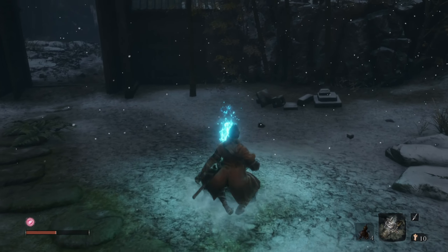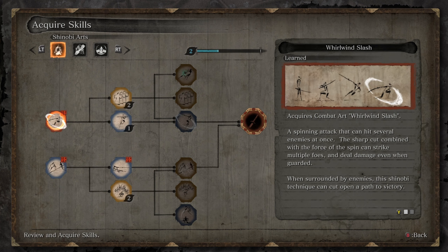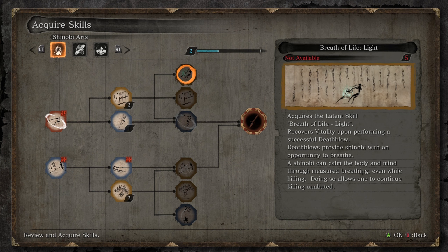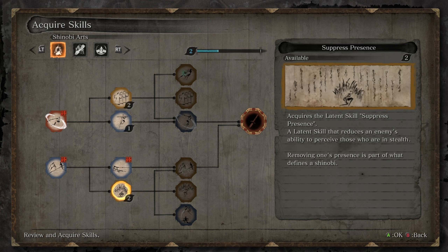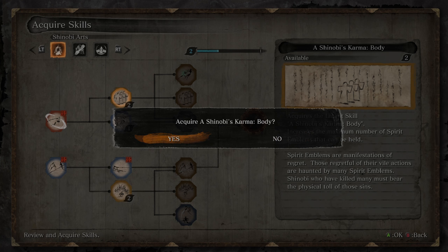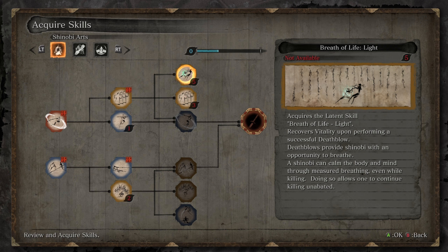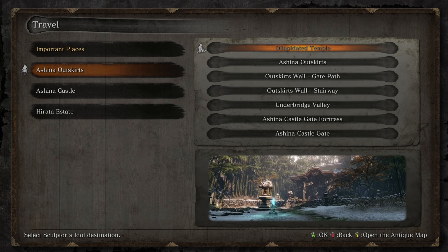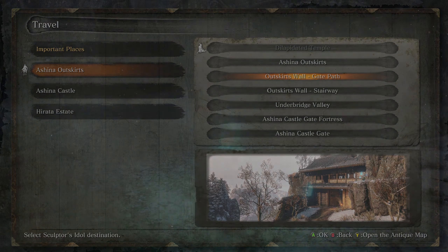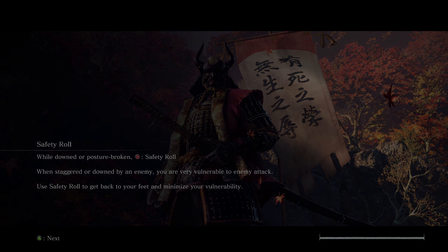We're going to go ahead and head over here and acquire some skills. We're going to wait to get the Ichimanji Double for a little later, but we're going to start trying to move towards getting Breath of Life Light as well as Shinobi Eyes. I'm going to go ahead and grab Shinobi's Karma Body, and then grab Breath of Light after that. It'll probably take until we reach or beat Kenichiro. Before we do anything else, let's head out to the Ashina outskirts and do the gate path - go talk to the old lady and Inosuke, her son, to wrap up that particular quest line.